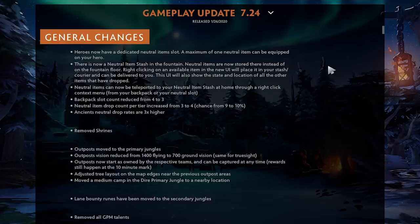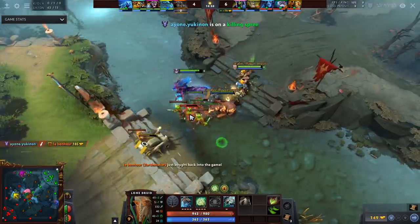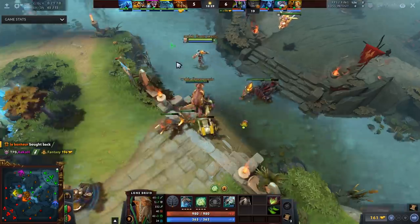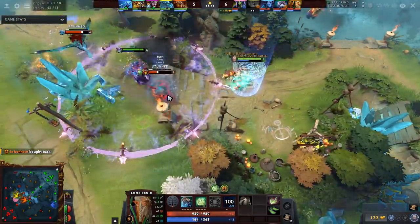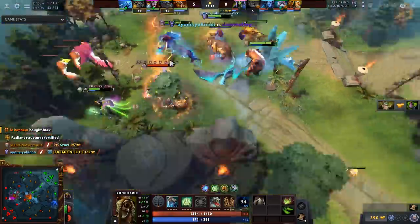First is the neutral slot. Now you can only use one neutral item at a time and it doesn't take up an inventory slot, so you'll still have six other items. You should be buying six branches every single game and now you can have one neutral item as well. This is a big nerf to heroes that would typically be item hoarders, such as a support like Treant who wouldn't necessarily have to buy a lot of small items, or even a hero like Lone Druid who could carry 12 neutral items. It also nerfs the early game of a lot of heroes that would carry two neutral items — it's almost every single game as a mid laner I would have two jungle items.